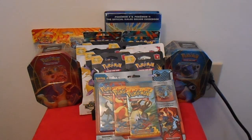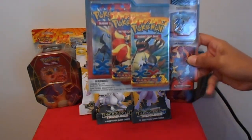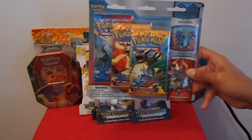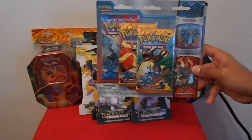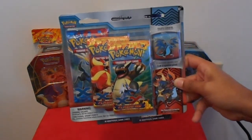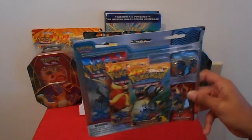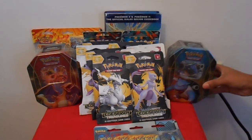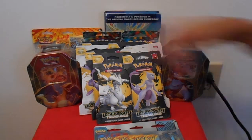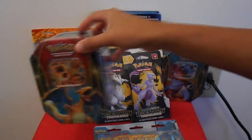This is going to be some unboxing — opening of Pokemon packages and whatnot. Here I have a Pokemon blister pack with a Mega Charizard pin. I actually have the Charizard pin and the Mega Lucario pin from the other blister packs that I opened. This contains two Flashfire packs and an X and Y base set pack.